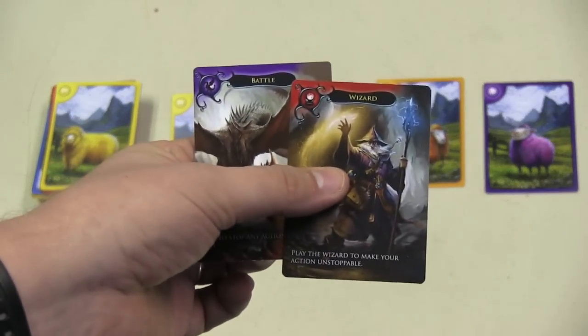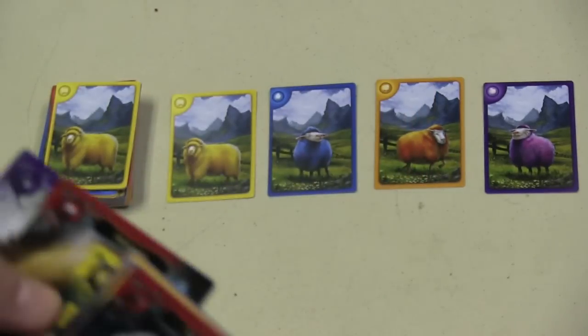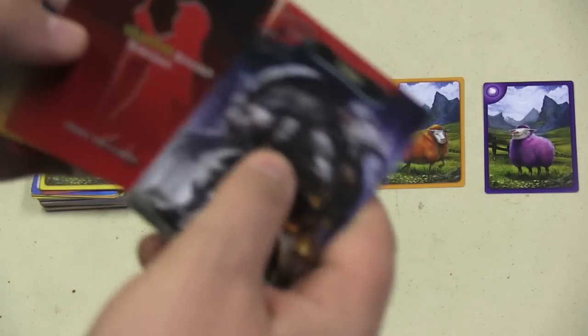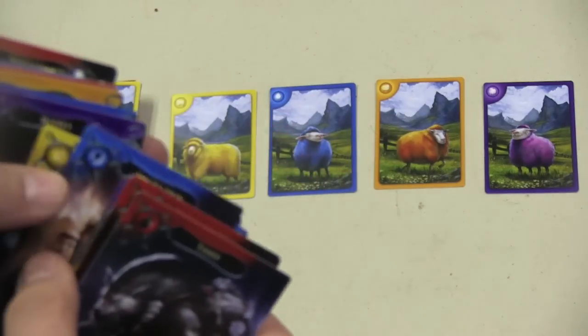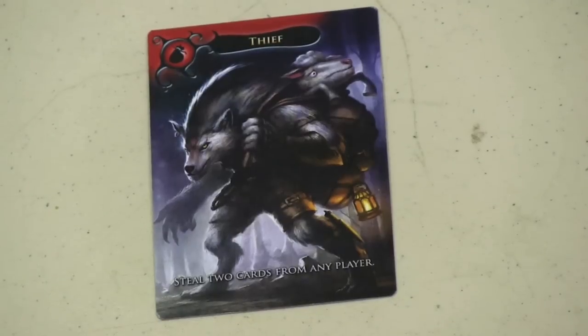The front of these cards is very different than the back. The front shows your poor sheep, and the back has action cards and treasures that you'll be able to play. On a player's turn, they can play one action card and lay down one treasure — or they can do that in reverse order: lay down the treasure, then play an action card.